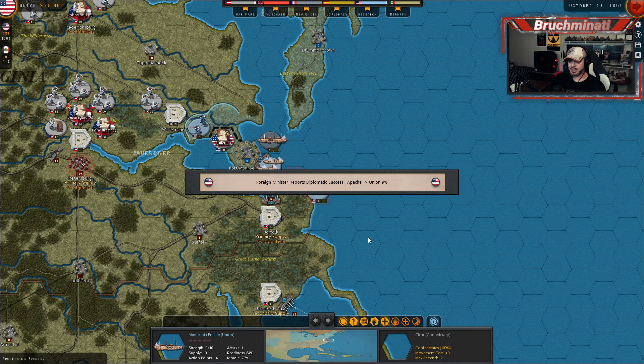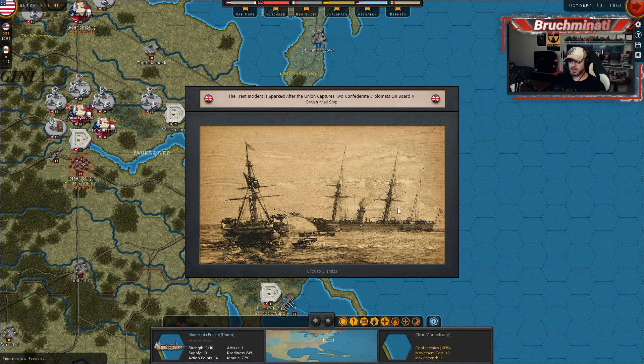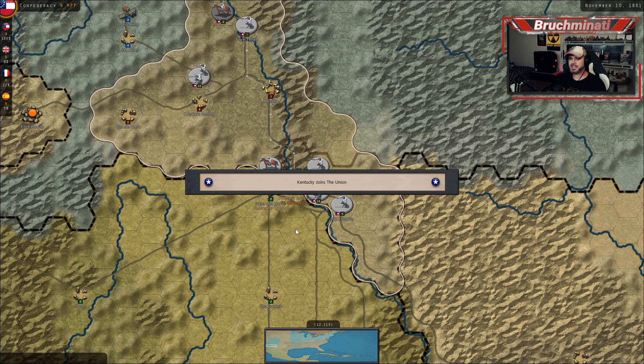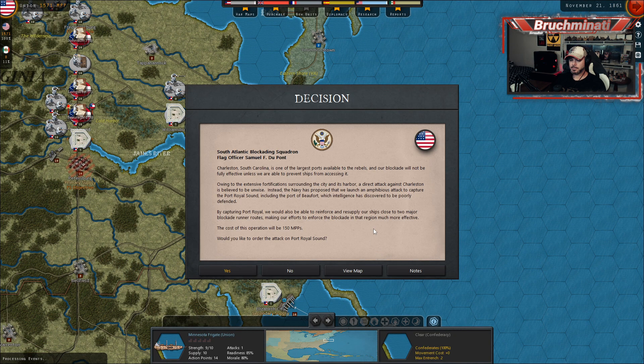We got some success with the Apache. Lieutenant General Winfield Scott retires as Commanding General of the U.S. Army. The Trent incident is sparked after Union captured two Confederate diplomats on board a British mail ship. Kentucky joins the Union — after the South just drops a bunch of troops in El Paso. South Atlantic Blockading Squadron Flag Officer Samuel F. DuPont wants to launch an amphibious attack to capture Port Royal Sound, including the port of Beaufort, which intelligence has discovered to be poorly defended. It only costs $150 — why not?